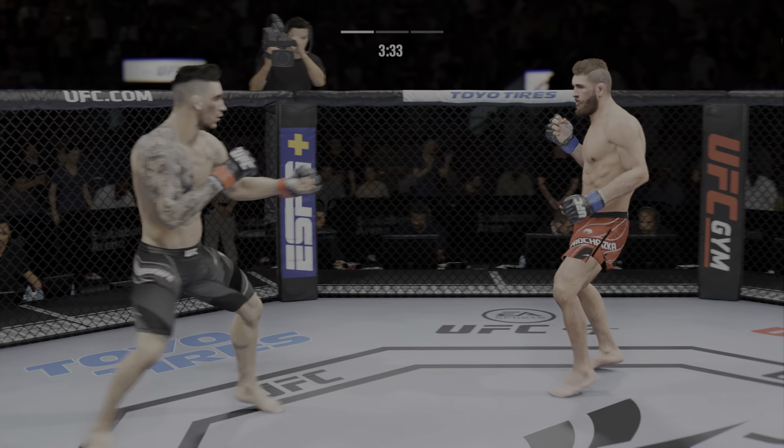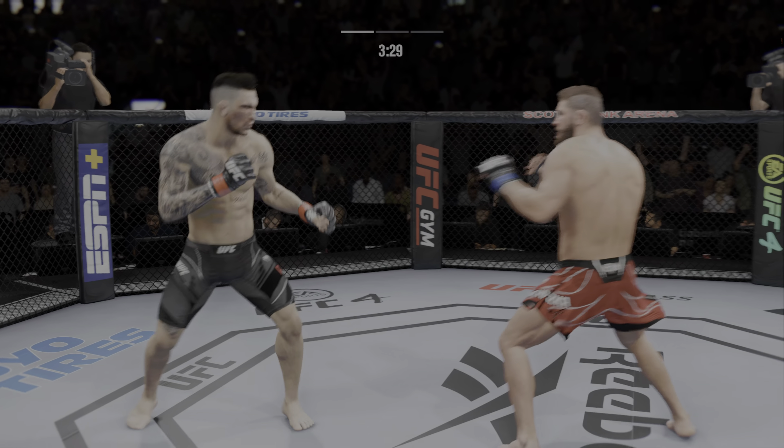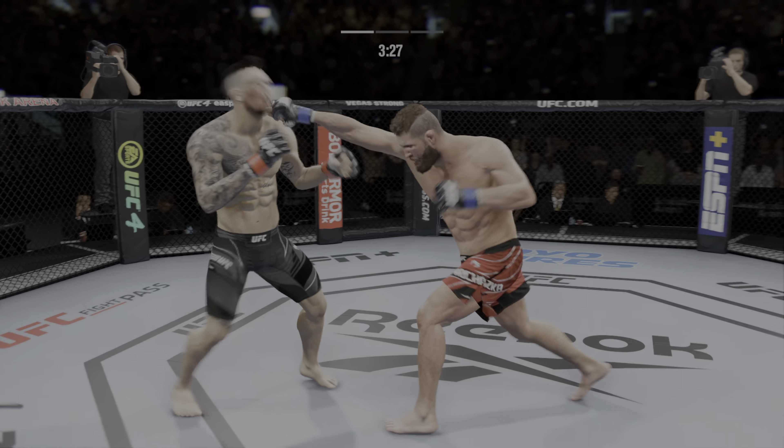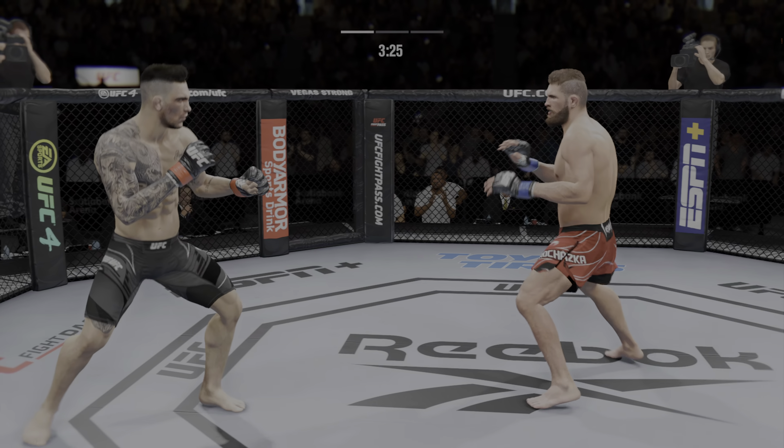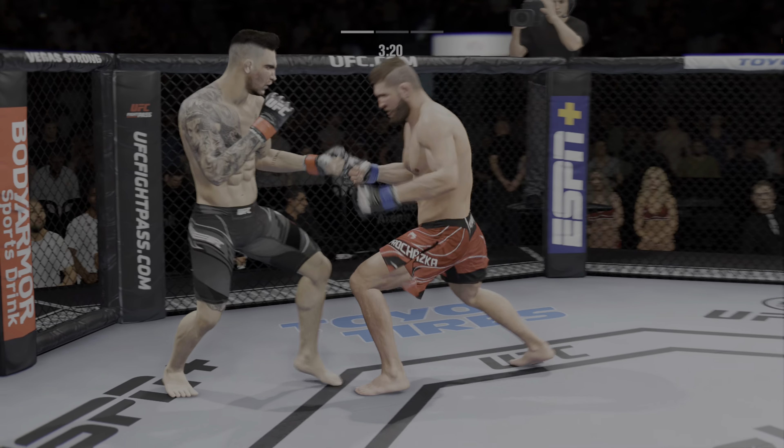He's got it going now — nice connection there, DC. Another punch landing, and everything's landing with so much power. You can really limit the mobility of your opponent with those leg kicks.